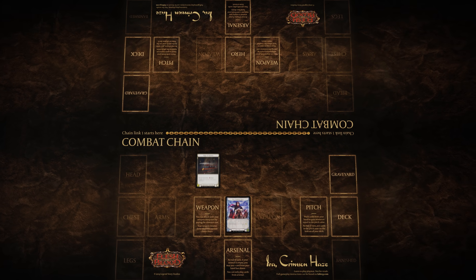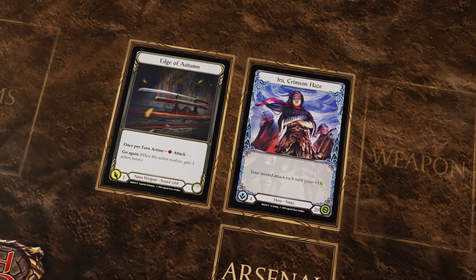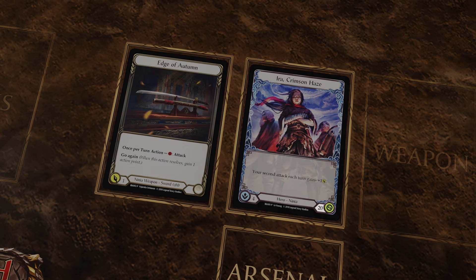Start the game with your hero and weapon in play. The object of the game is to reduce the opposing hero's life points to zero.